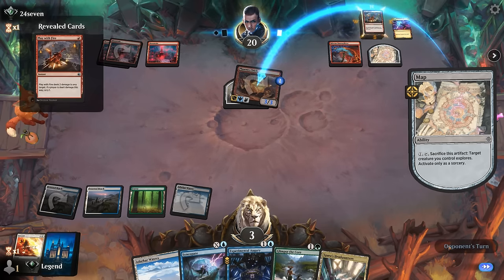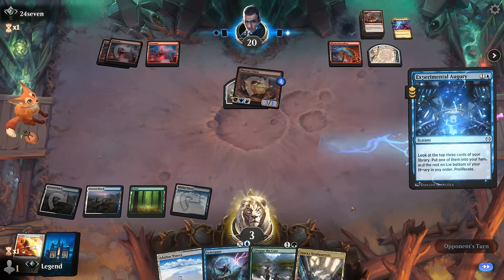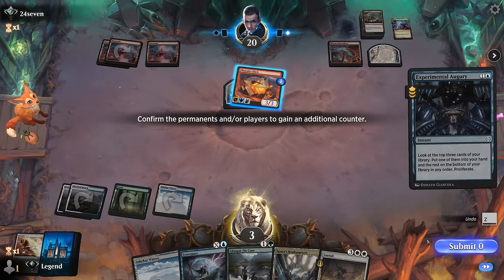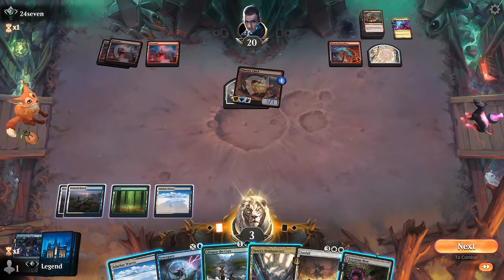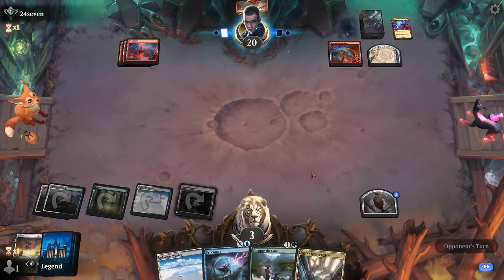Play With Fire is on top. It doesn't kill us. If we can answer Phoenix Chick we'll see if they want to explore again. Augury finds a Sunfall — that keeps us alive! We can play the Maw as well. Now we're essentially at 1 life, which doesn't feel great, but the opponent is out of creatures and Syncopate can counter their next threat. A Darker Waste can no longer make colored mana for us, but we can Glimpse and still have Syncopate available, plus maybe cycle Headquarters.